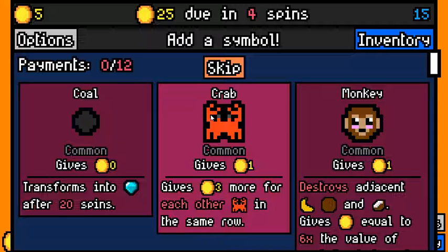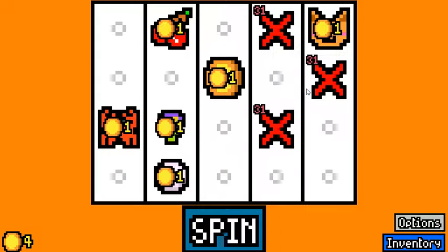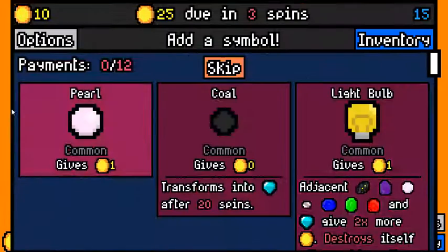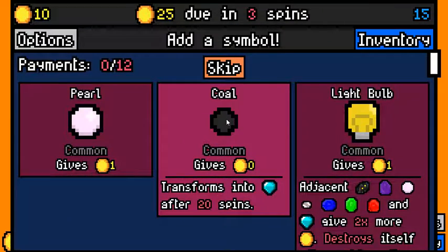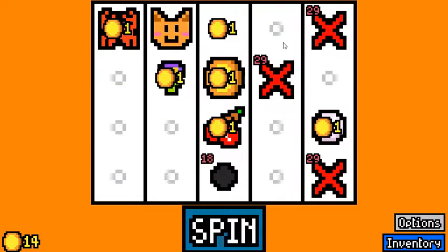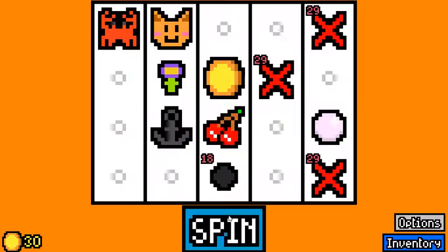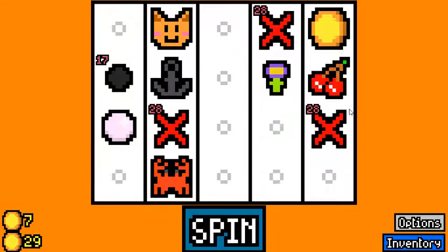I'm gonna start with a crab. We don't start with a coal on the first spin — we've learned that the hard way, I think two times — it just makes things too difficult. I'm not gonna start with a coal on the second spin either, that's fine. Milk to make sure that we don't fall too much behind, because when you get an early coal you really want to watch not to fall too far behind.